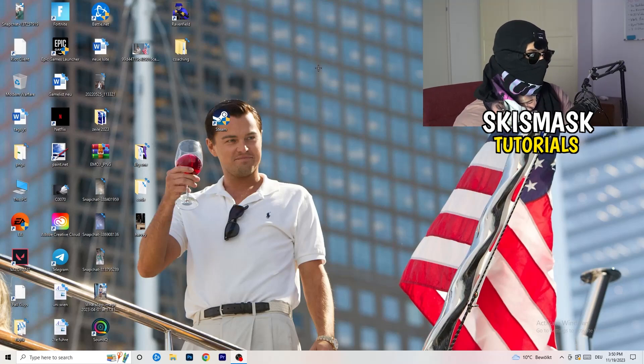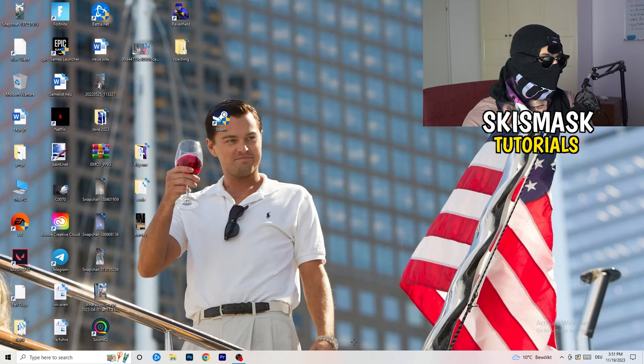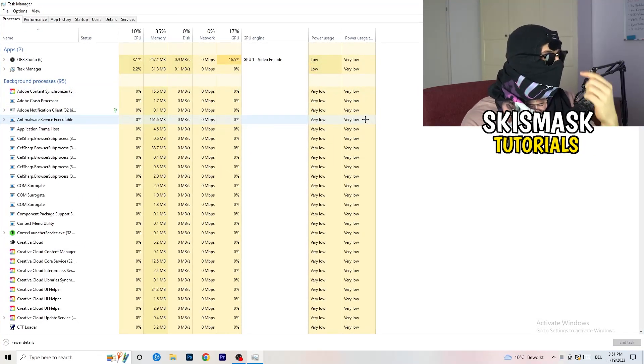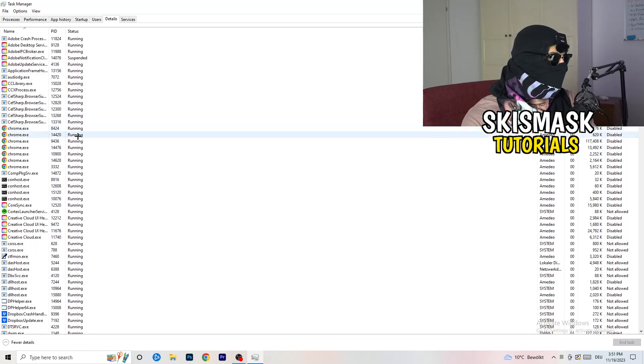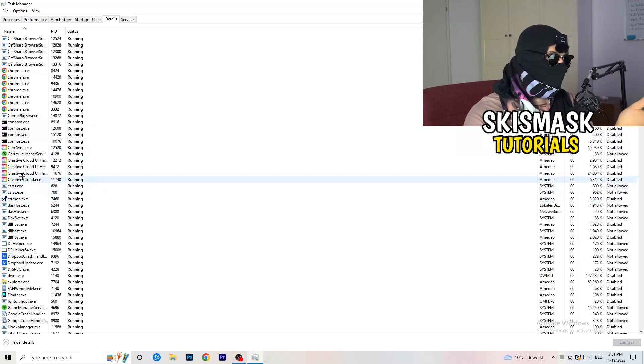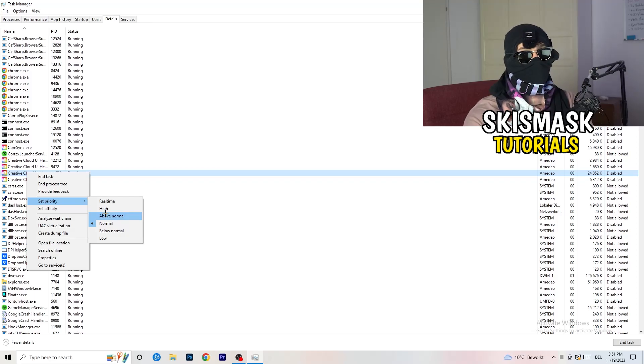Next, right-click your taskbar at the bottom of your screen and open Task Manager. Navigate to the Details tab in the top-left corner and search for your game or launcher. Right-click it, go to 'Set Priority,' hover over it, and click either 'Above Normal' or 'High' — check which one works better for your PC. Then try starting your game to see if it works.